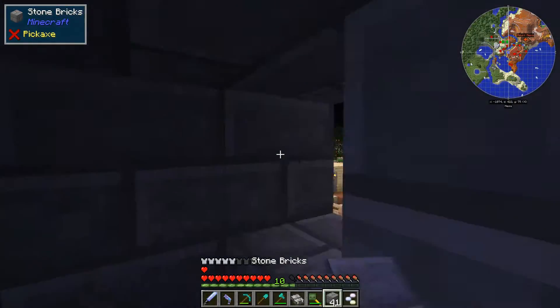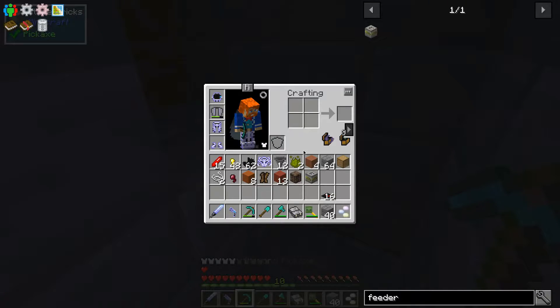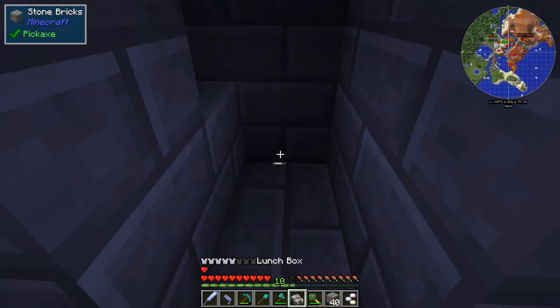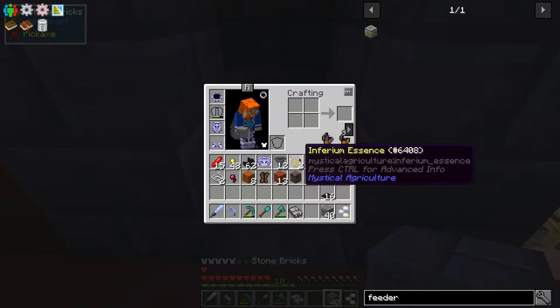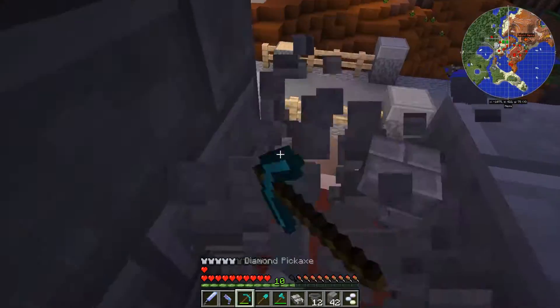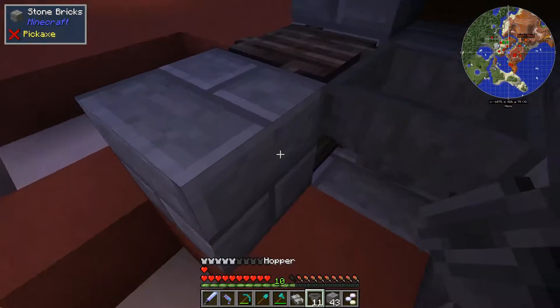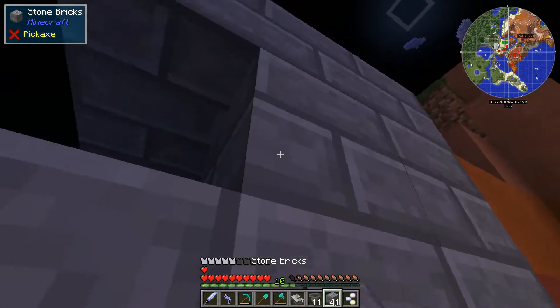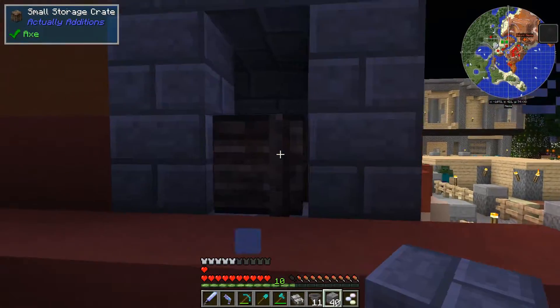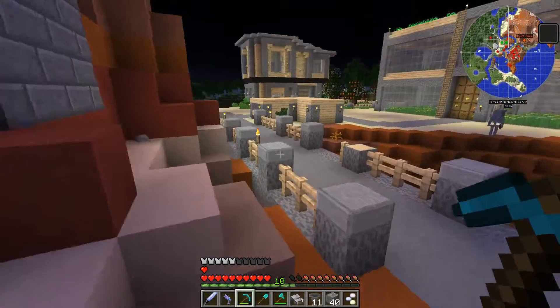I might have to cut some of this out because it's quite frustrating to do on camera. We actually do need a slab there, but we can put that in later — that's kind of one of the mechanical parts of the whole build. I do have to knock a lot of blocks out so I can place these things in the right orientations, and we are done. That is the collection point.